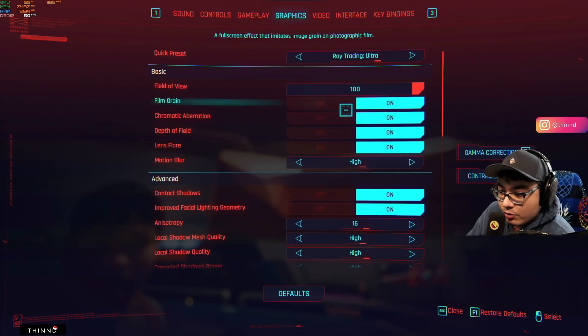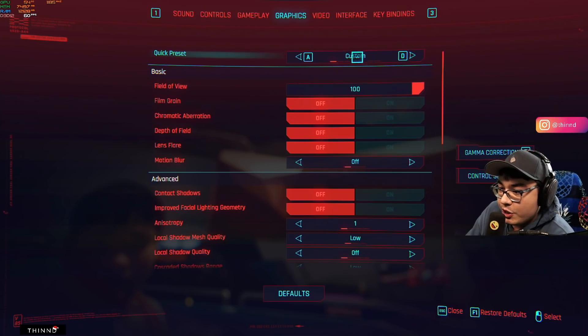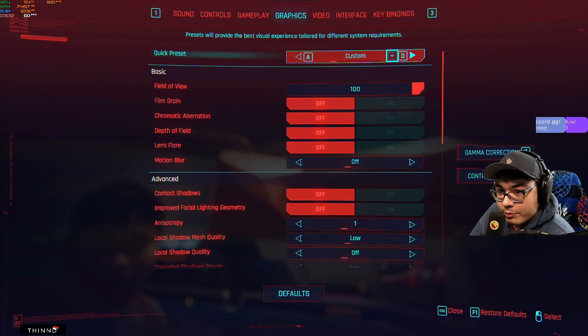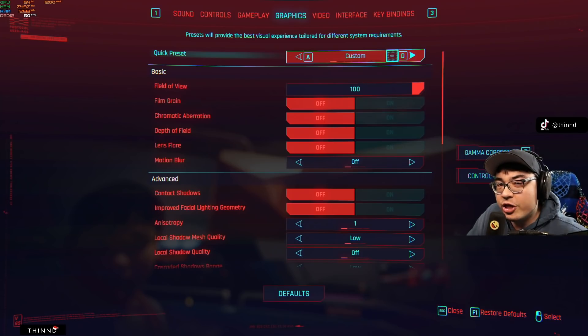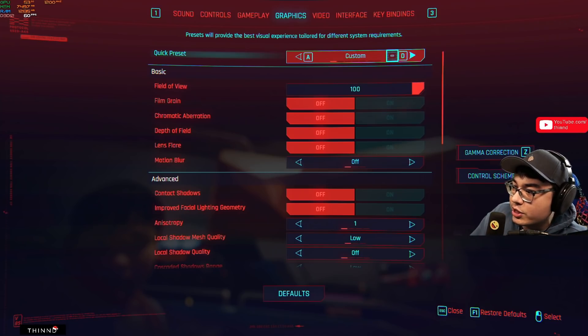For your gameplay graphics, you have all these quick presets. What these quick presets mean is that they are completely researched by Cyberpunk devs themselves to make your gameplay look as good as possible at the highest frame rate possible. You'd be very hard pressed to find a setting that looks even better than what they recommend, however there is one or two things that are kind of up for debate. So without further ado, let's dive straight in.